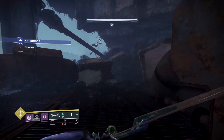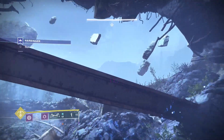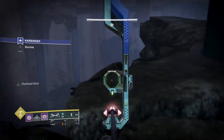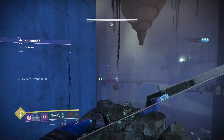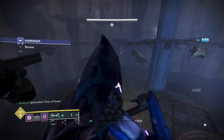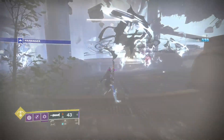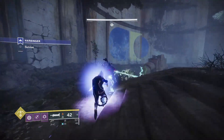I turned invisible to scout where the sniper was, since he keeps going behind the wall or falling down. It can be annoying trying to shoot them with a bow when they're falling. Now we'll have the third wave of ads — two solar mini bosses and two unstoppable champions.